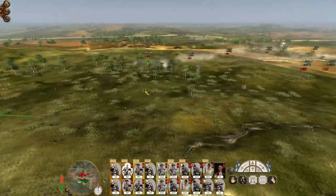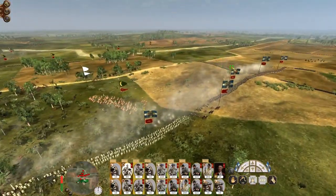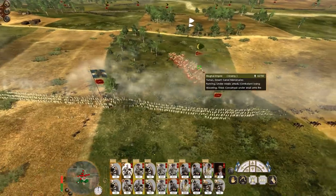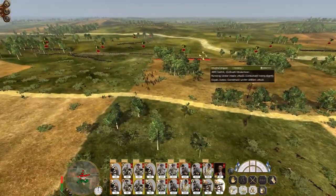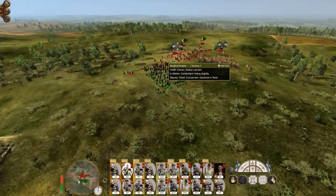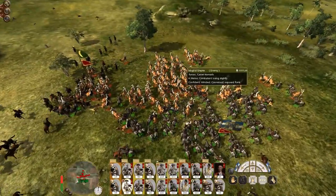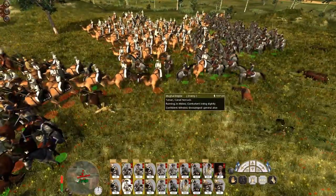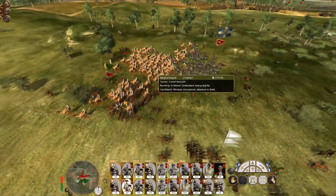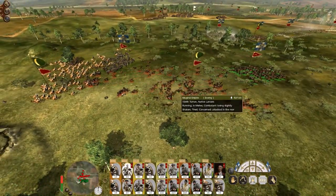We know that cuirassiers are fairly good at dealing with camels. Switch back to round shot and engage their line. My light cavalry can continue to engage the lancers while my cuirassiers attack the camels. Camels do have bonuses against cavalry, but cuirassiers are sufficiently armored for it to not be as much of a problem.